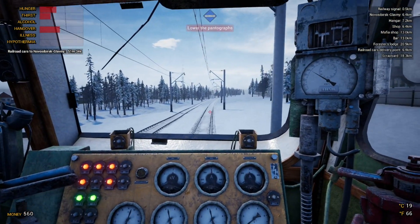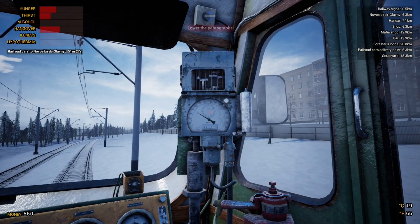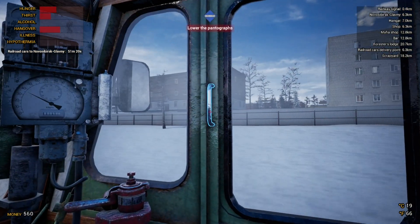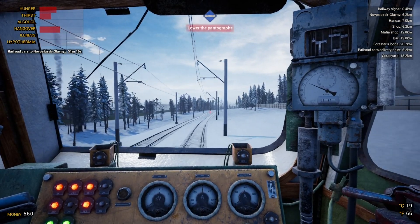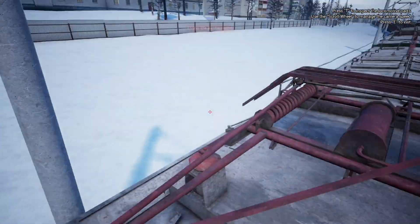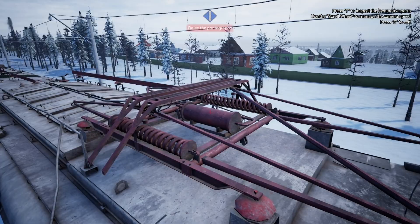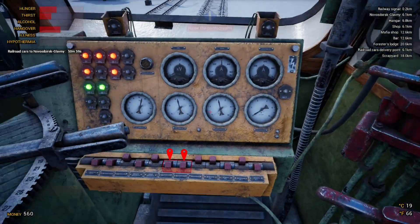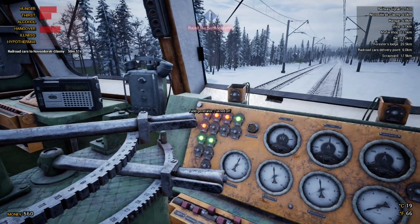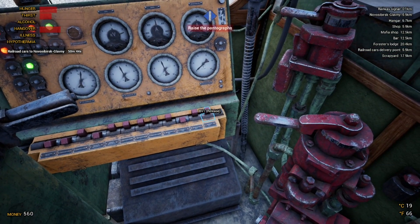I wonder what lowering the pantographs is for — maybe an energy conserving thing. We're losing speed now but we got up to a decent speed. We've lowered the pantograph and if we look from outside you can see those connections to the overhead line are now down. Now it's asking us to raise the pantograph again, so we'll hit these and reset — reset this one, reset that one, and we should be good.